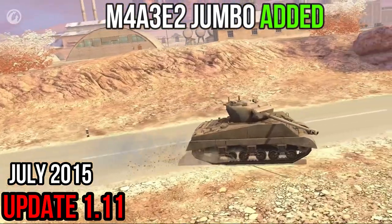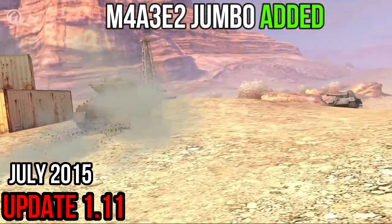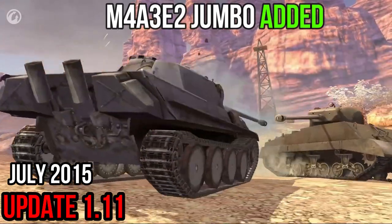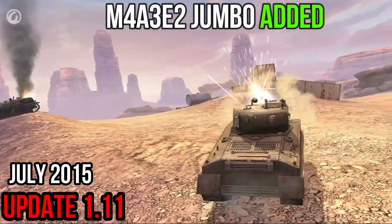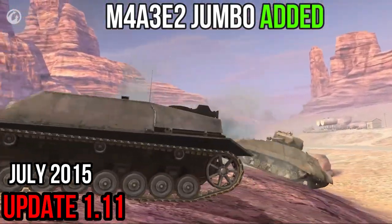A new Tier VI medium tank, the Sherman Jumbo, has been added to the U.S. tech tree. This is the thickest-skinned of all the Shermans — the turret and front hull are strong. The Jumbo can bounce shells like a good heavy tank, but it still has the maneuverability of a medium tank.